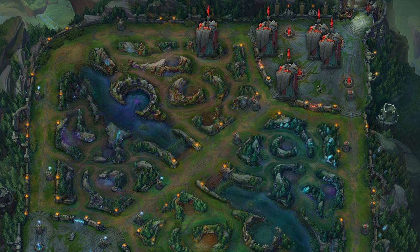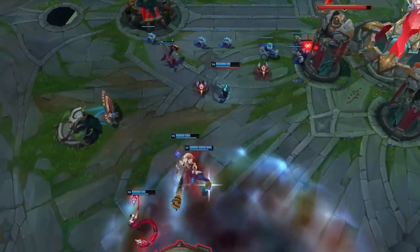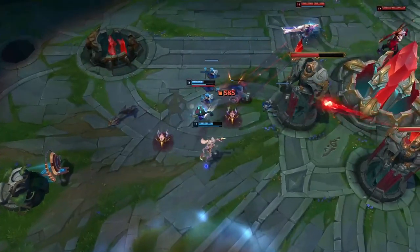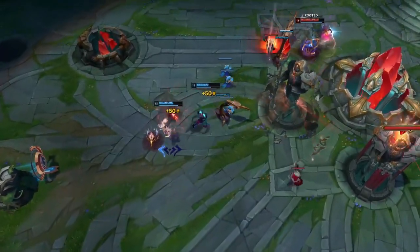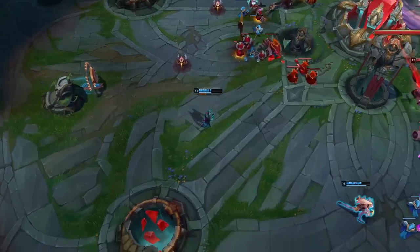Starting to see what I mean? In this case, the win condition is getting that Baron buff and applying an immense amount of pressure onto the enemy base. Maybe you can use this Baron buff to take their inner turrets, maybe an inhibitor too if you have a split pusher. Point is, you make the game move forwards in your favour, and that's why creating a situation like that is so important. So the question is, how do you create this scenario?